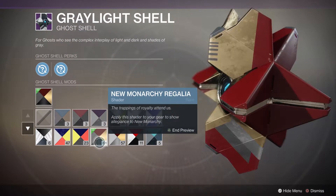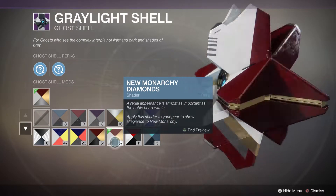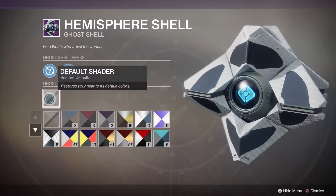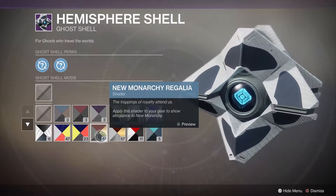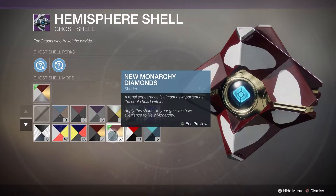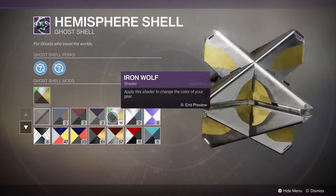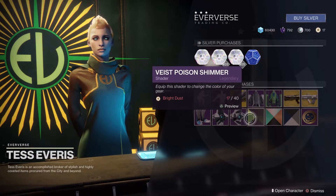We add a shader to the Gray Light shell and voila — it is looking sexier already, I like it. The next ghost is the Hemisphere shell. We're going to look at the New Monarchy shaders — New Monarchy shaders make anything look really good on weapons, armor, and ghosts. The Iron Wolf one makes everything look really sexy. I always test these out on anything just to see what it looks like firsthand.